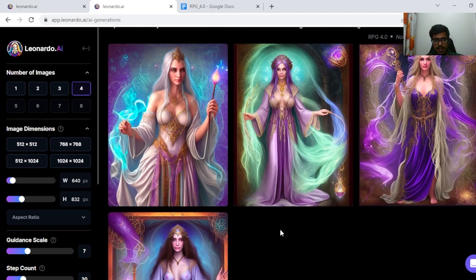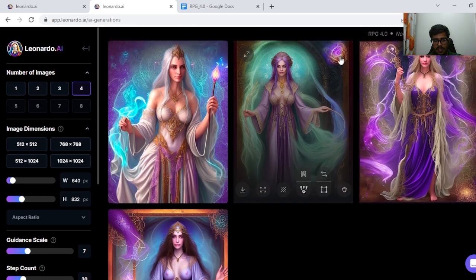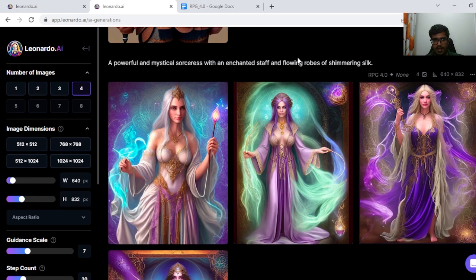Next we tried a powerful mystical sorceress with an enchanted staff and flowing robes of shimmering silk. I think all the generations are fine — very RPG, role-playing, mythical and mystical in that sense. These generations look good.